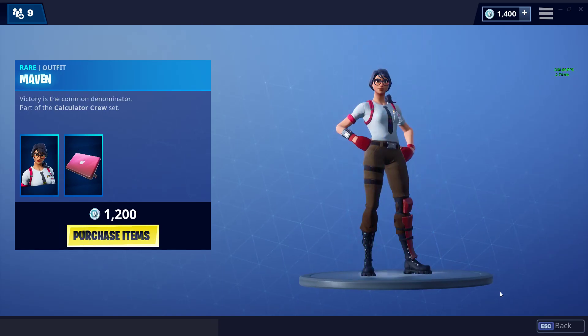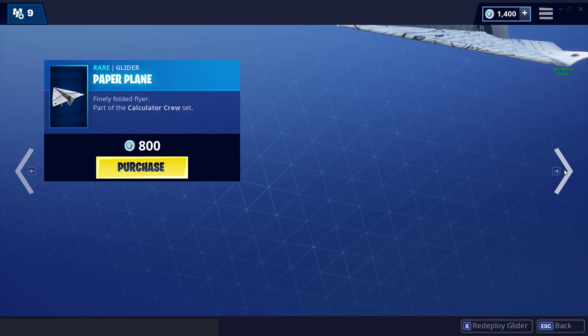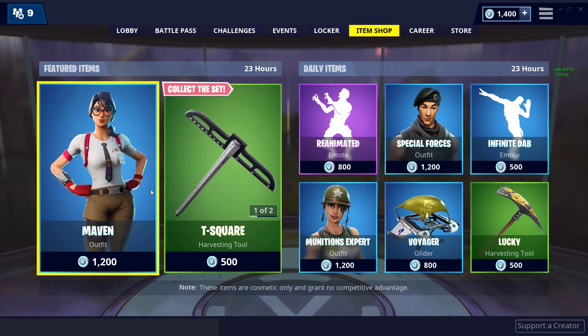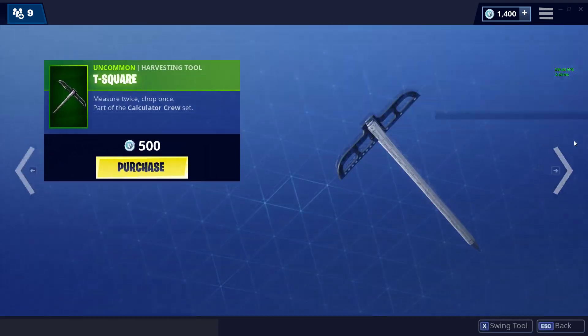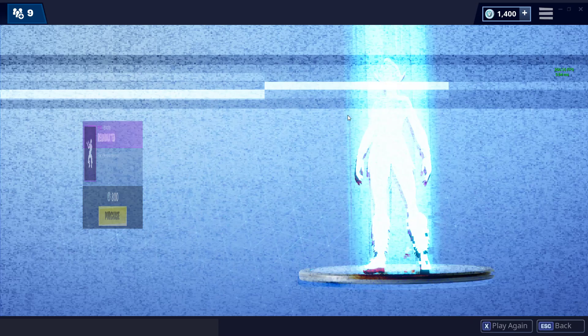We got the Mavin skin here. That's really exciting, with the T-square pickaxe and paper plane glider. Wow, that is really nice, actually. The glider is 800. I kind of want that, and I also want the Mavin skin, but I don't have enough.